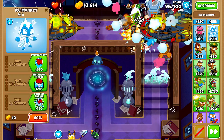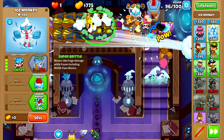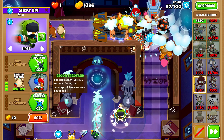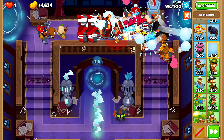Then we'll come over behind our alchemist and upgrade it all the way up to Ice Shards with Embrittlement, Enhanced Freeze and Deep Freeze. After that we'll grab a ninja monkey and upgrade it all the way up to Balloon Sabotage. We'll have a little extra money so we'll grab another ice monkey.